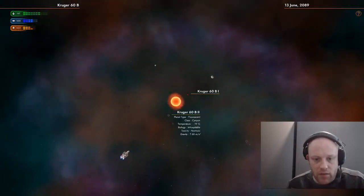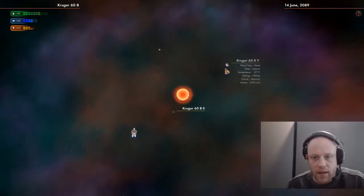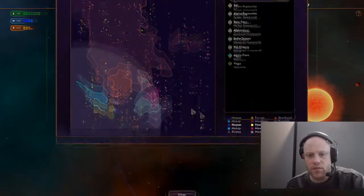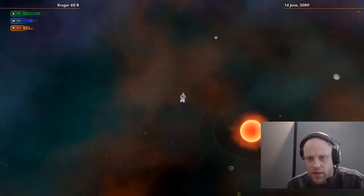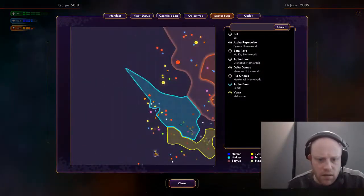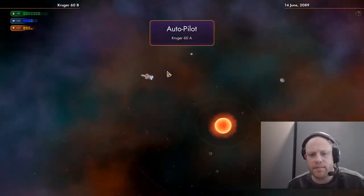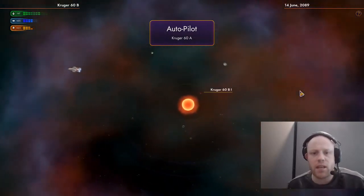Having a quick look through Kruger B — there's no real resources or anything particularly interesting, which is weird. A little disappointing. Might as well check out Kruger A, and then we go back to Vega. I was really hoping for something a little more.